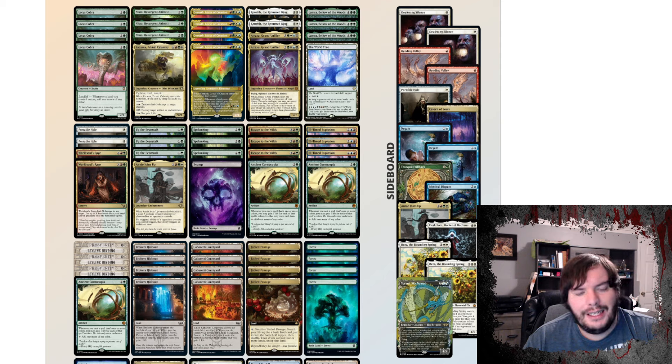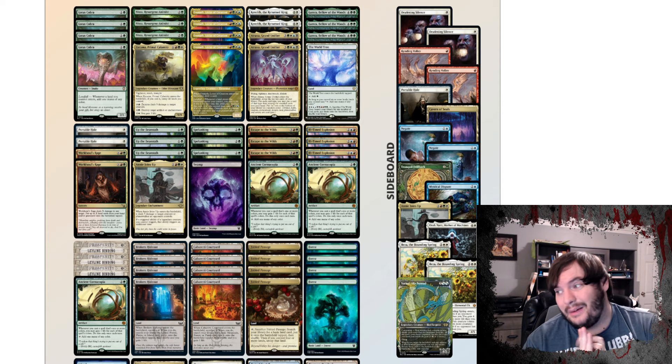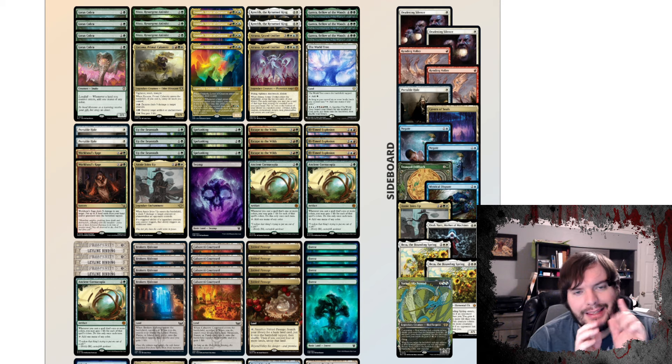Three Ill-Timed Explosions as a decent sweeper in the main — you get to draw a couple cards, pitch a couple cards, and depending on what we pitch, we get it back with Kenrith. Three Escape to the Wilds to dig through our deck and get extra lands down. Three Splunkings to draw cards and make sure our stuff ETBs untapped. One Annie Joins Up since we do have a lot of legendary creatures — that was actually the deal-breaker in picking this particular list over other variants. Three Beanstalks for card draw with our many five-drop spells. Two World Soul's Rage as a pseudo-finisher, especially with Splunking — all our lands come in untapped, we get a bunch of landfall triggers, and the second Rage of a turn is just a lot of damage.